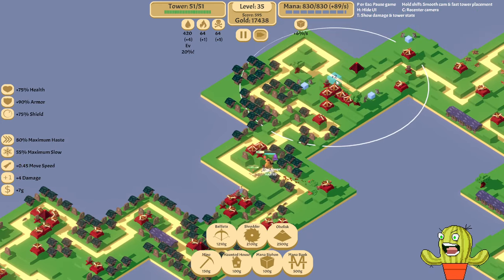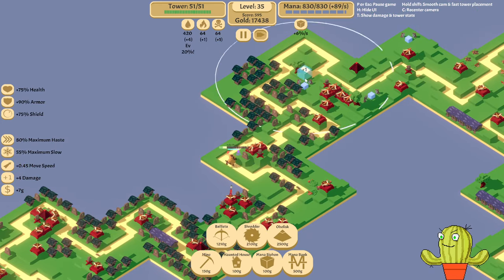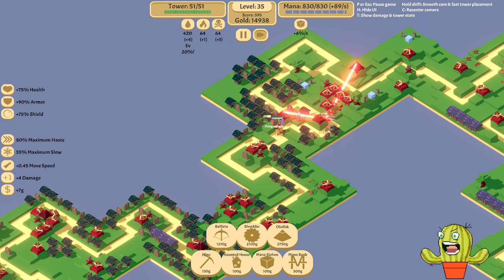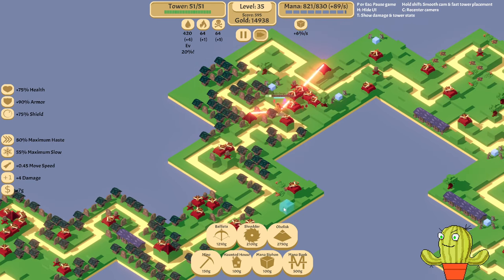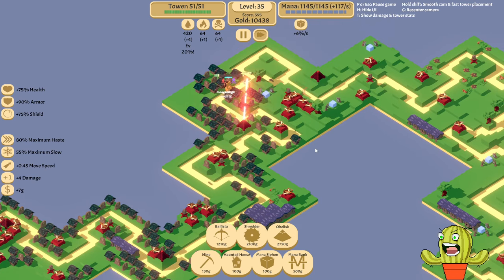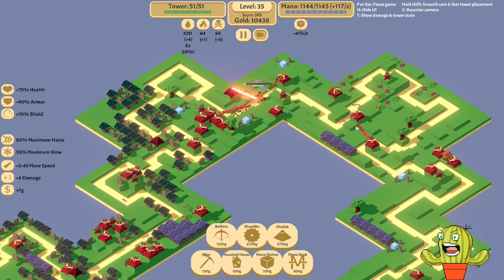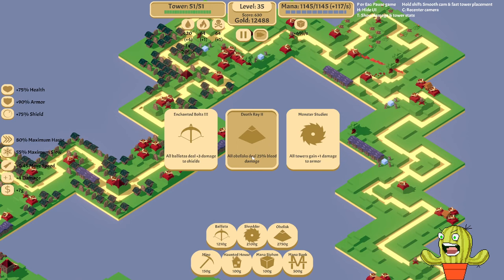I don't have any obelisks over here — this is awkward. I'm just gonna place one there so at least we have an obelisk. Let's not forget to place some mana because that is our bread and butter. Oh yes, your weakness is HP — now you are dead. Easy enough.